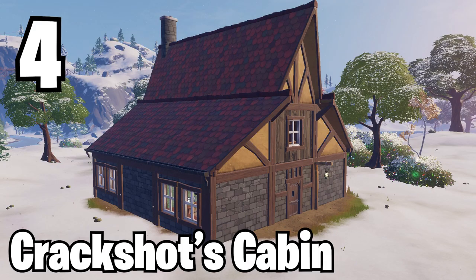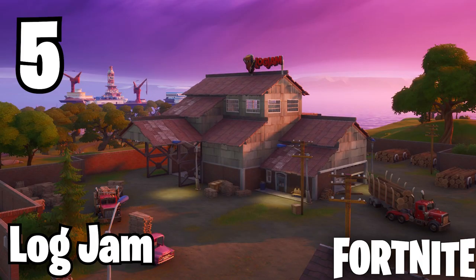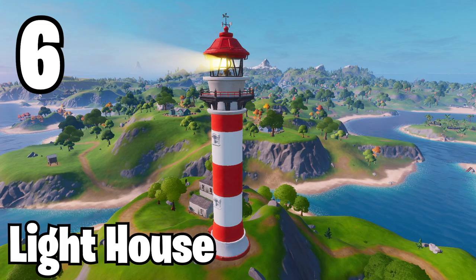The next one is Crackshot's Cabin. This is due to the fact that at the beginning of Chapter 3, we're actually going to be getting the Winterfest event, so that's coming very soon. Stay tuned to the channel for a challenge guide on that. The next one is the Log Jam place from the Chapter 2 map — a lot of wood, really fun to go to, and just a good place overall. And our final one in the more interesting category is the Lighthouse. Everyone knows Lucky's Lighthouse — it's at the very top of the map on the Chapter 2 map — so I'm excited to see where they put it on the Chapter 3 map.